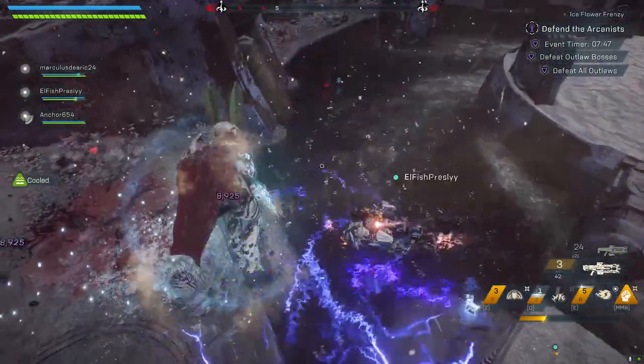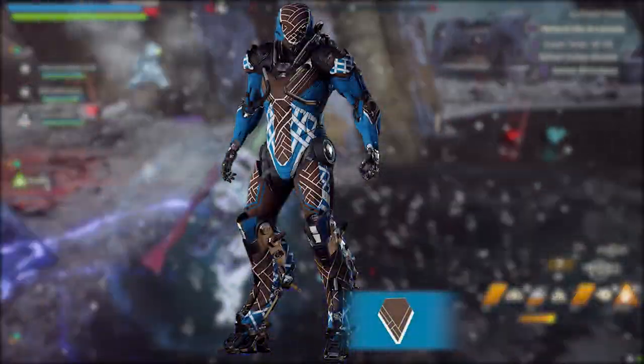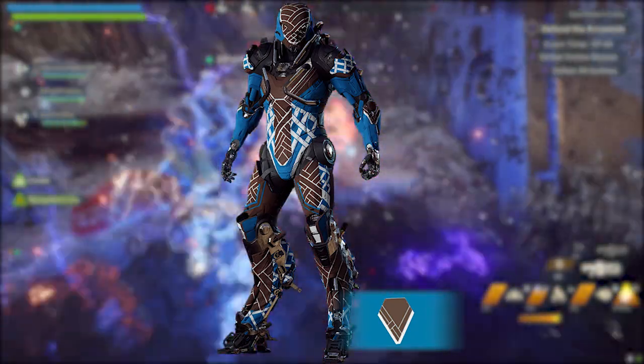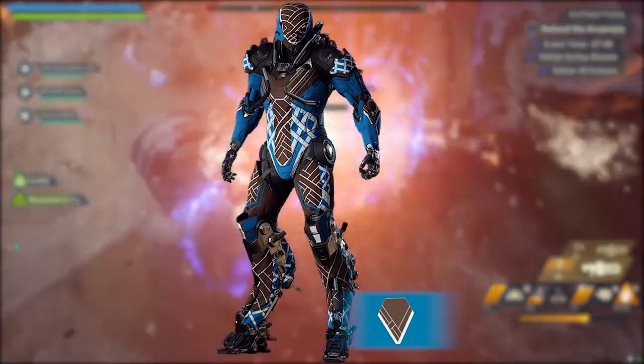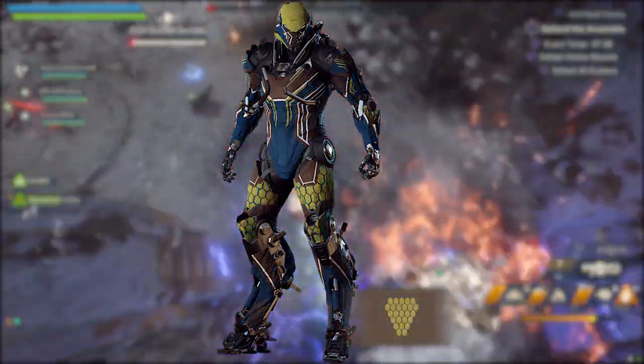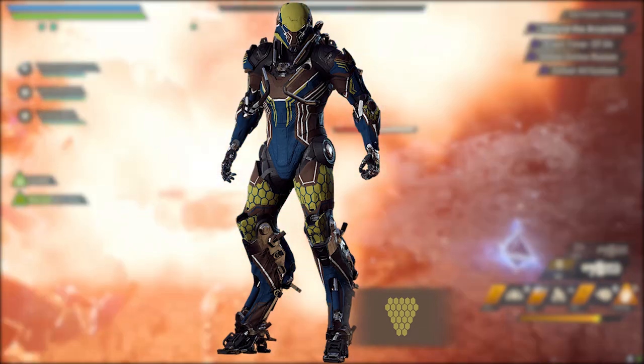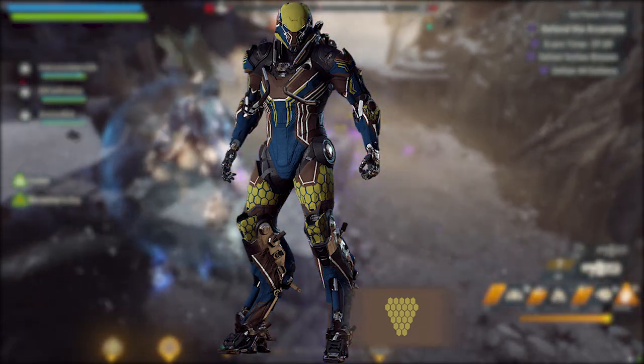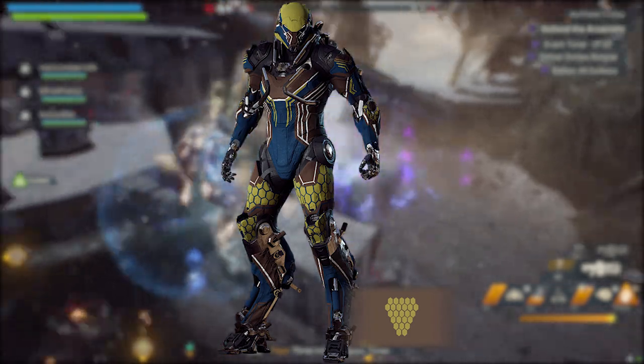Following up from that, we have Icebreaker — and this is a big no from me, but maybe some of you might like it. A lot of brown, a lot of white, a lot of pale tan, and obviously a lot of baby blue. From there, we have Ice Striker, which has a honeycomb pattern on the legs and your traditional blue, brown, and white throughout the body with some neat patterns. Again, not one I would pick up.